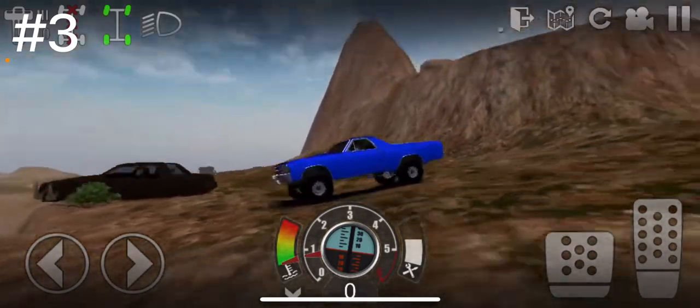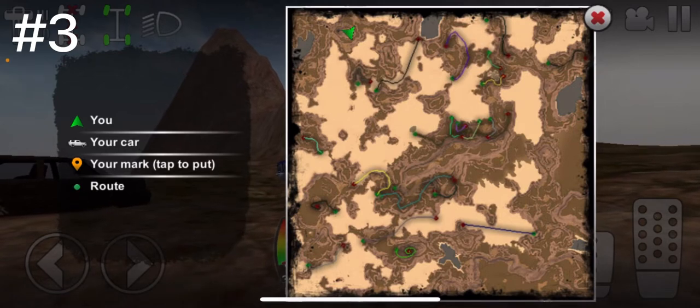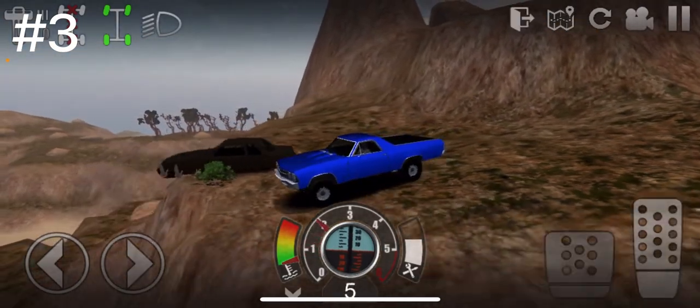Barn find number 3 is up on top of this hill on the desert map, all the way in the top left corner. It's the Fox Body Mustang, it looks like.